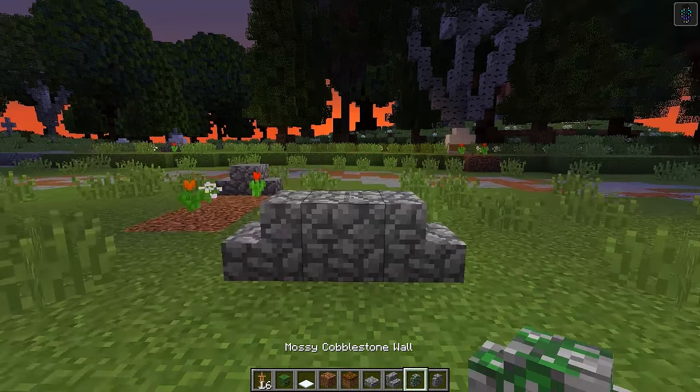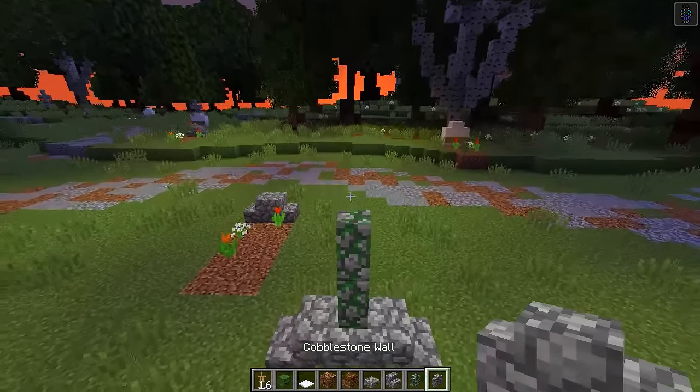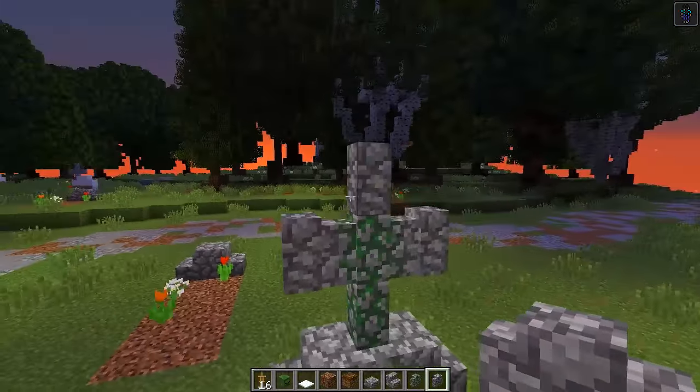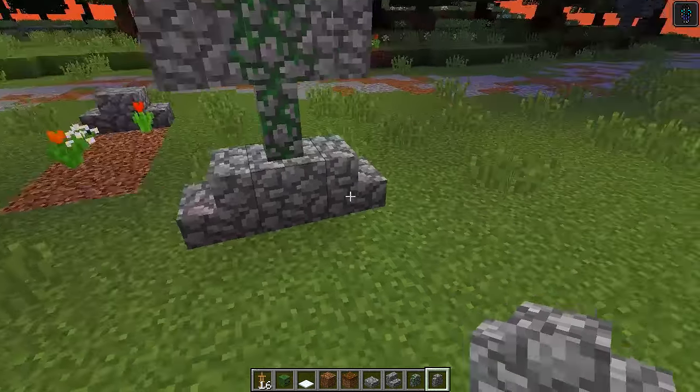Then we want to put two slabs in the middle, which is going to be the base of our tombstone. Now grab your mossy cobblestone walls and place two in the middle, then place one regular cobblestone wall on top, and then place two on either side of the middle one. That gives us our tombstone at the top of the grave.